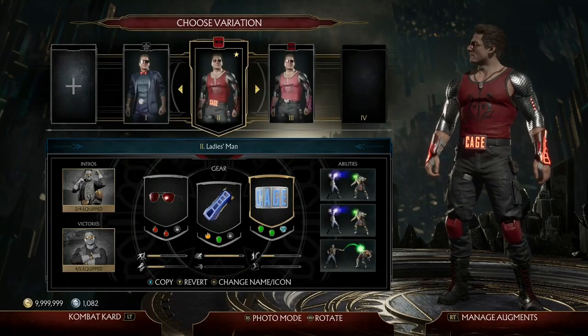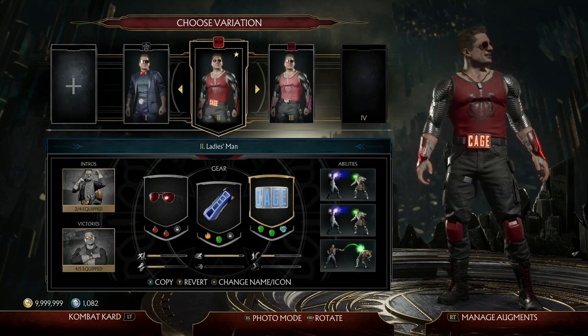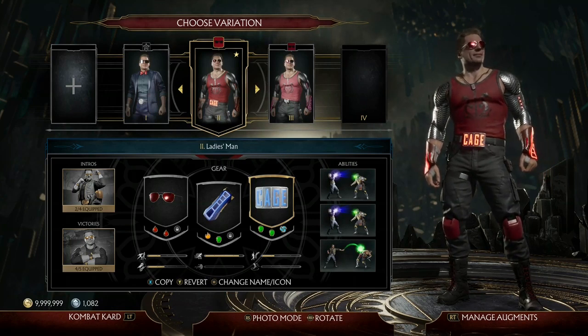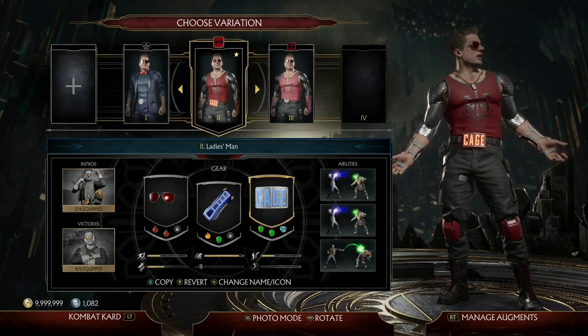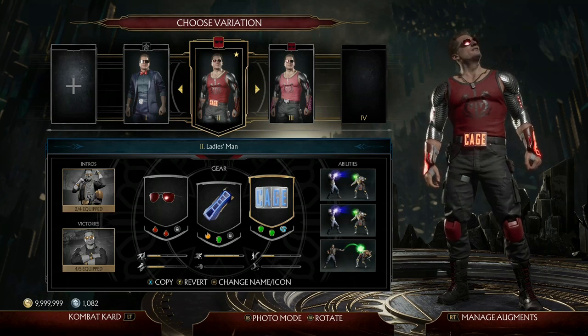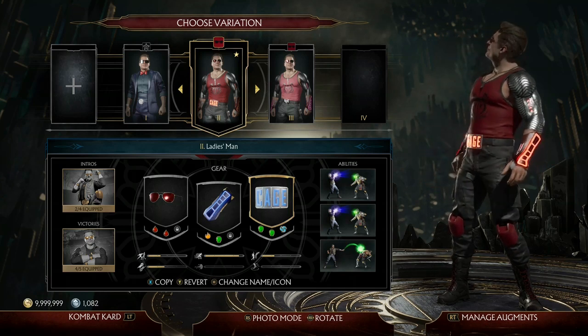Hello everyone and welcome back to another Mortal Kombat 11 Augment Build video. Today I want to go over how to farm all three currencies with one build — more importantly, getting over 250,000 gold, over 20,000 souls, and over 100 hearts in a single match. Yes, you heard me right, all three currencies.